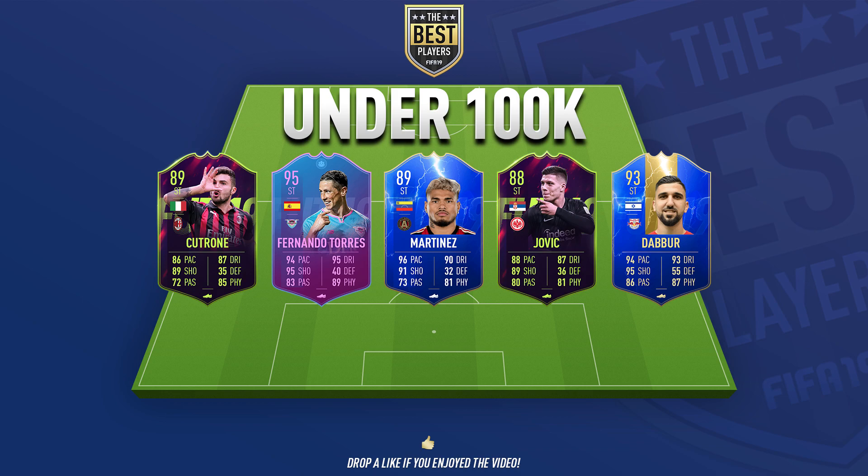Jovic is under 100K. Luka Jovic, now of Real Madrid, does have a Team of the Season card but that's not under 100K. This card is 88 rated with amazing shooting, and crucially he has five-star weak foot — which means more than the skills in general, it really does. Daber, or Munas Daber — he's amazing. I was going to do a hidden gem on him. He's four-star, four-star, good pace, and sensational shooting. Left foot, right foot, it doesn't matter — he can rattle goals into the back of the net without a shadow of a doubt. That is the under 100K club; all these players are under 100K, though Torres and Martinez are SBC cards.